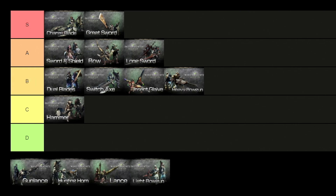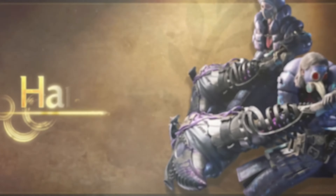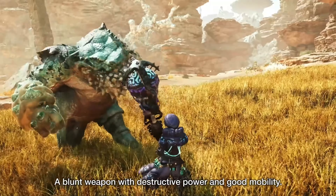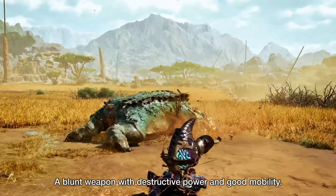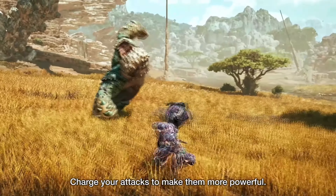Moving over to the C tier, the first weapon is the Hammer. This is a fast, hard-hitting weapon that deals only blunt damage, making it perfect for dealing stun damage and knocking out monsters. The Hammer's basic attacks are surprisingly fast for such a heavy weapon and deal quite a bit of damage. They also have good chaining potential and are very good at hitting the same spot repeatedly — like the monster's head — to rack up stun damage.